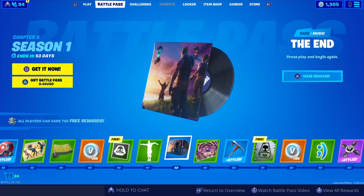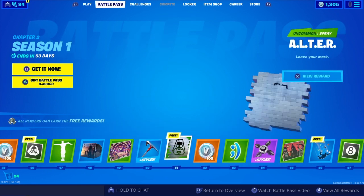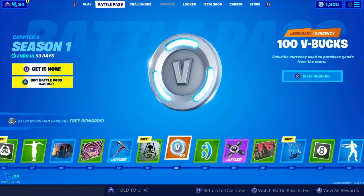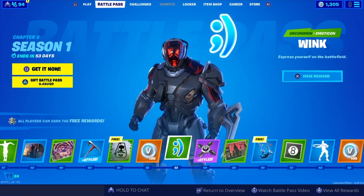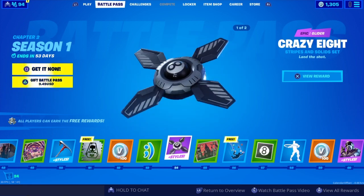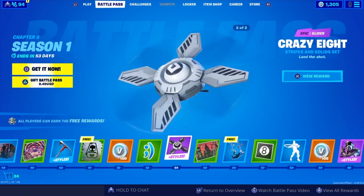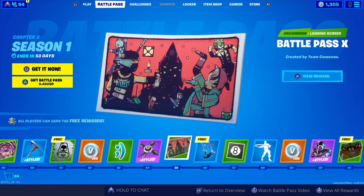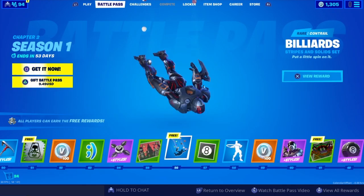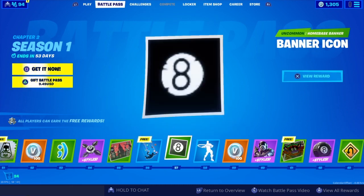The End music, Mecha Insanity, Medax — another spray, more V-Bucks, a wink emoticon. We've got the Crazy 8 glider, which looks pretty sick, and it's got a black and a white version. There's a Billiards contrail — I don't think I'd use it but I don't have a problem with it either.